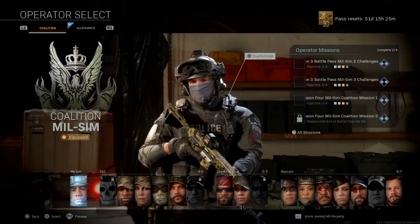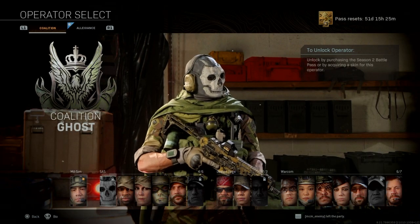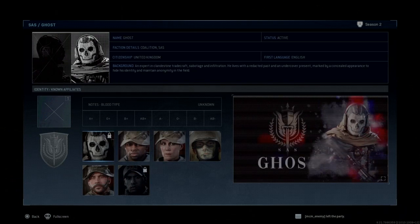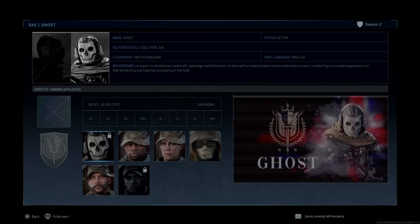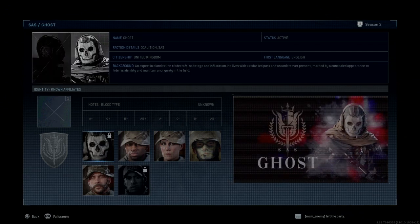So we will go first from the Coalition operators. When we take biographies from the SAS squad, for Ghost, I don't even have a name — it's only written 'Ghost.' There's no fingerprint and there's no blood type, which is also a new thing. So you can know the blood type of your operator, which is a very nice detail.